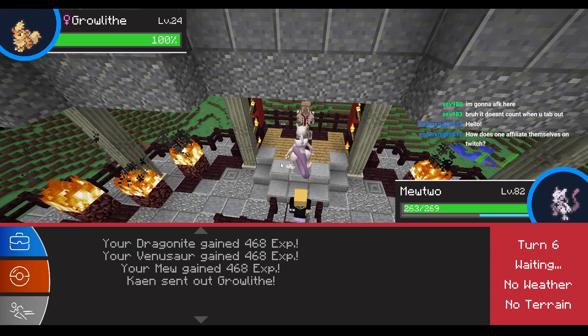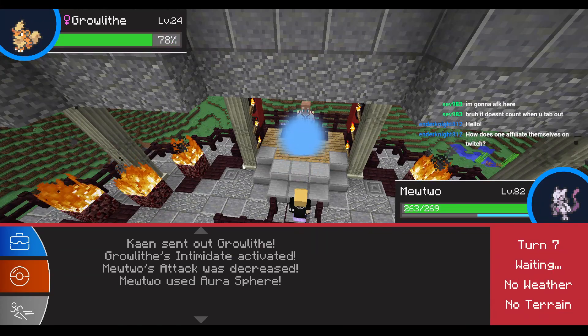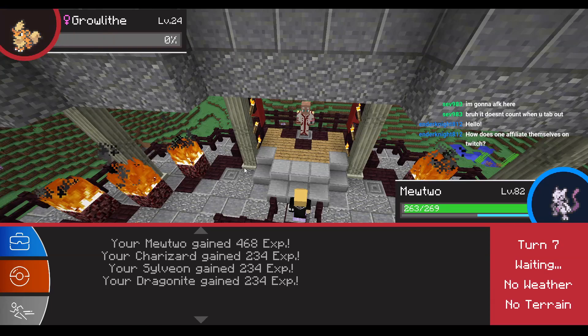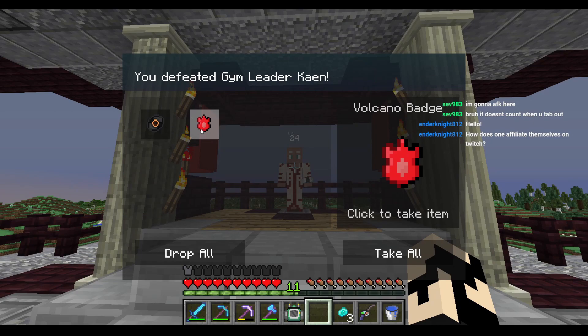How does one affiliate themselves on Twitch? I have all the requirements technically. I just need an average of 3 viewers in the span of 30 days, and seven badges.